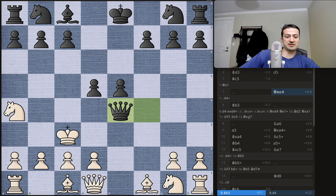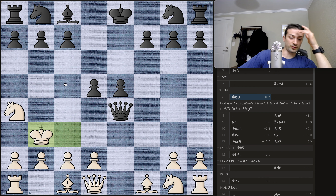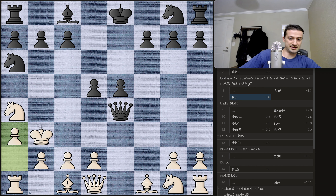But instead of d4, white just plays king to b3. The king is a little bit safer here. It looks like at first glance the queen can play a dangerous c4 check, but you can't because the bishop is covering the c4 square. So instead, black brings the knight to a6. The immediate threat is the b4 square — if white makes some silly move, then queen to b4 will be checkmate because it's protected by the knight. So instead, white plays a3, which cuts off the b4 square from the knight and provides a sort of escape route for the king.